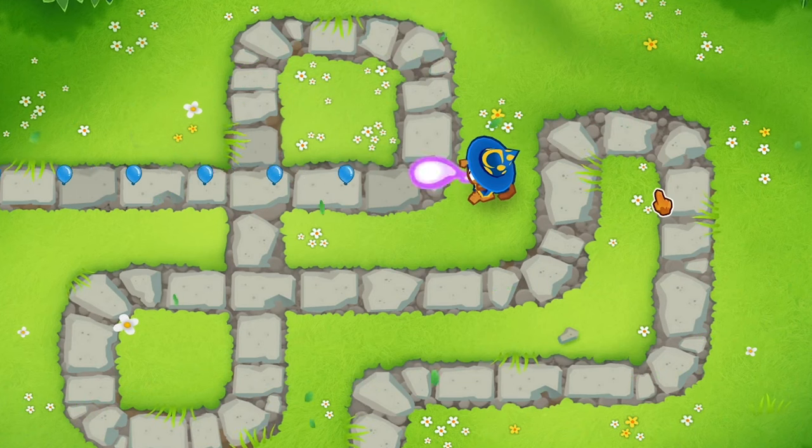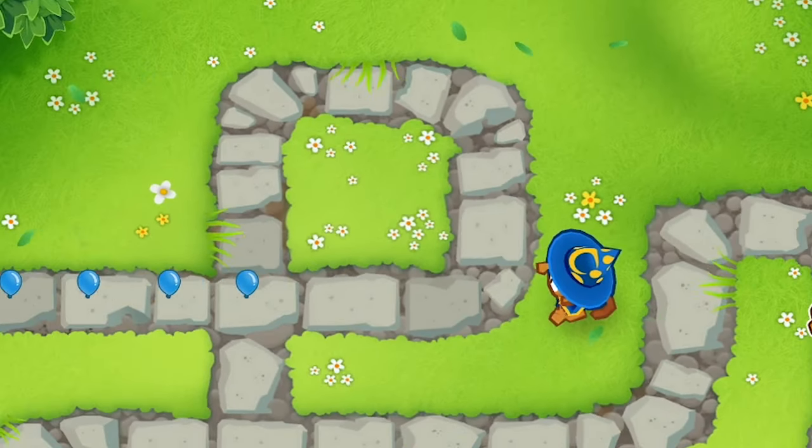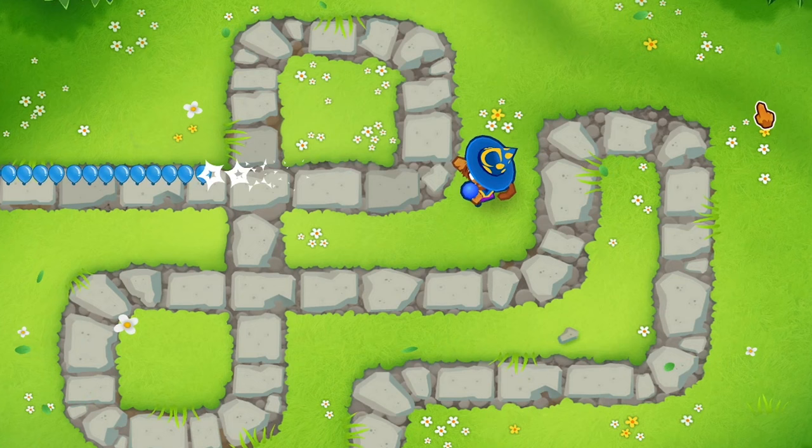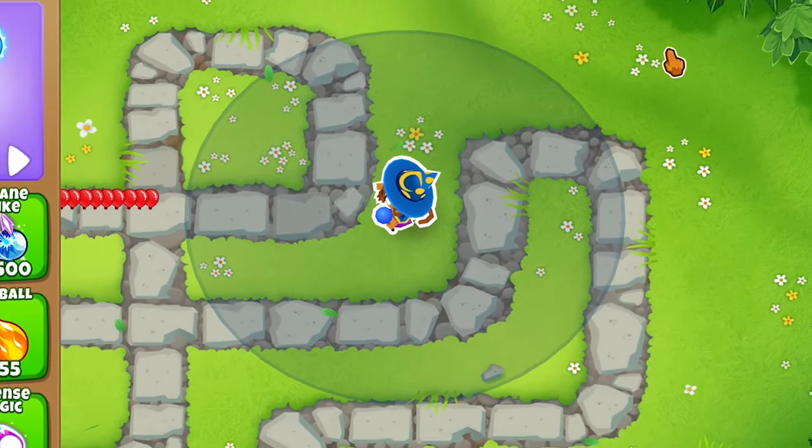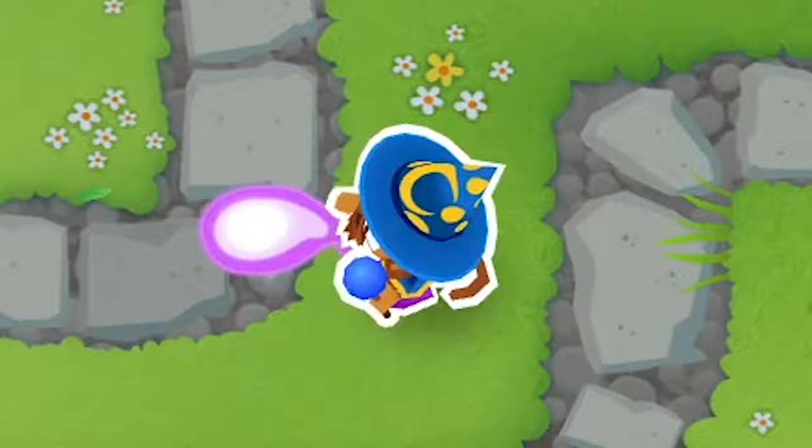For the arcane blast, the bullet is buffed — so instead of one damage it's now two, and that's really it for the second tier. For the third upgrade, arcane mastery, he gains a total of 60 radius, plus 20, and his bolt is also buffed — instead of shooting at two damage it's now three, plus one damage.